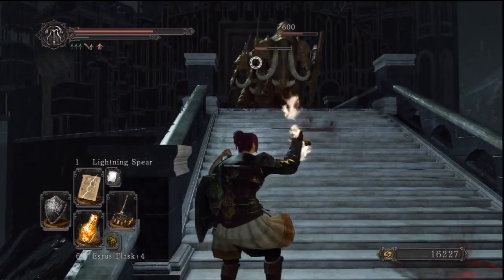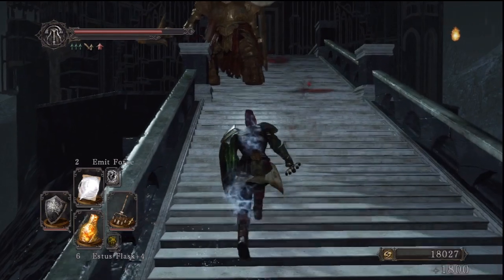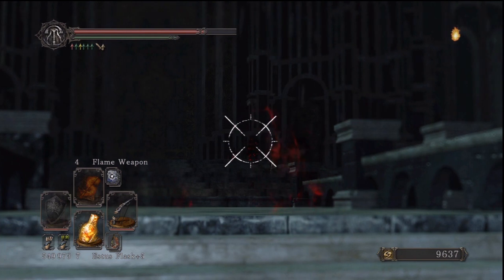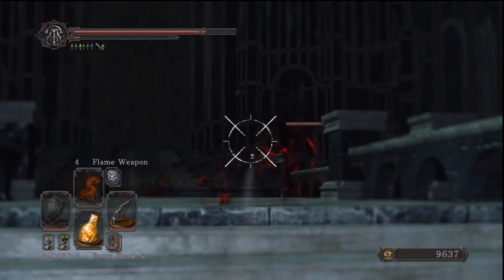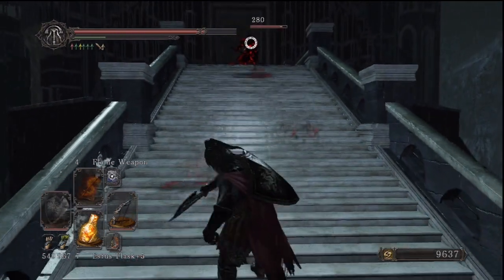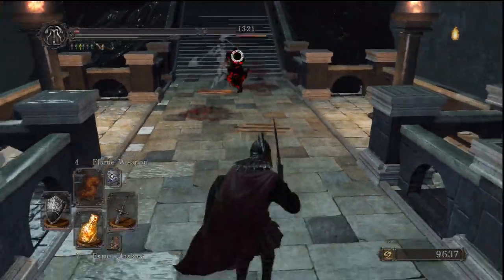Seeing as we are in the rain, our lightning spears should be more effective — and in fact they are; those guys take quite a beating. On new game plus there is a nasty little red phantom right here, though he's just as nasty as every other red phantom, which is not really very nasty. It's just that red phantom enemies have this bad habit of having kind of sort of infinite stamina — or at least way more stamina than they have any right to have — which makes dealing with them sometimes a little frustrating.